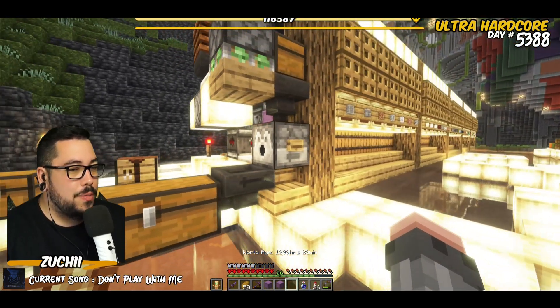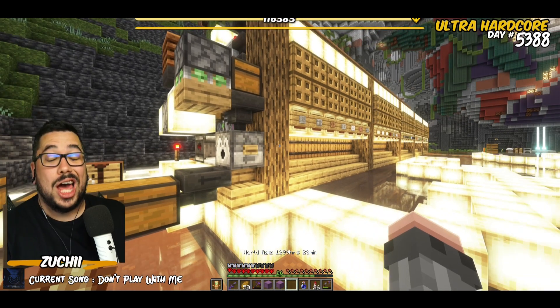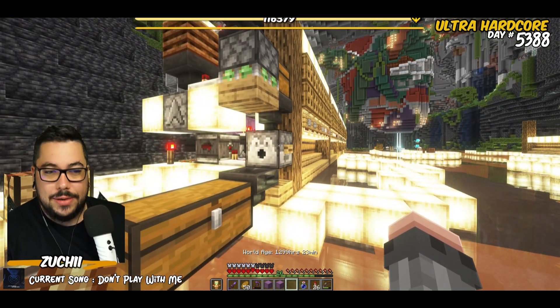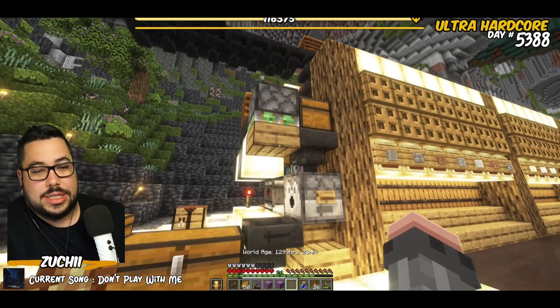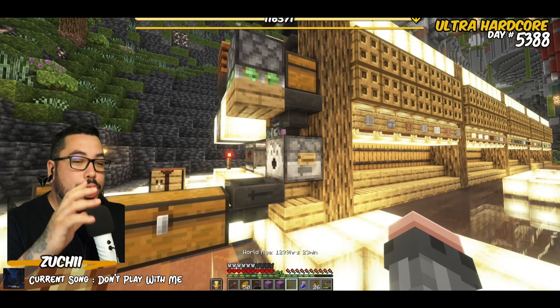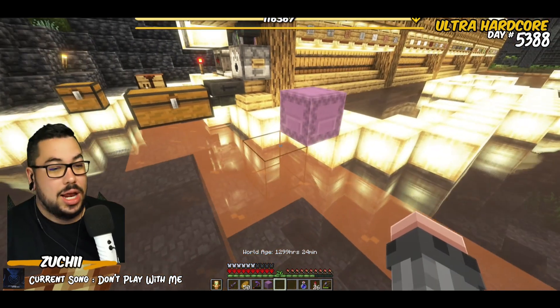I actually got this design from Nembom's automatic multi-item sorter that I've been looking at recently. On the input side of the multi-item sorter, I noticed he had one of these little shulker box unloaders set up, so I thought I would build one and show you guys what they are and what they do.